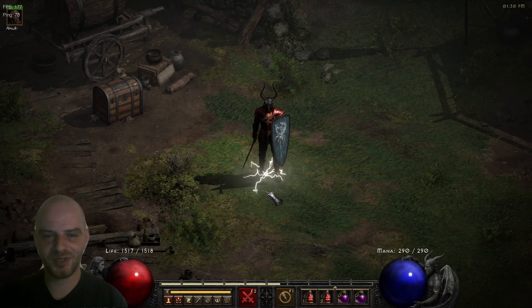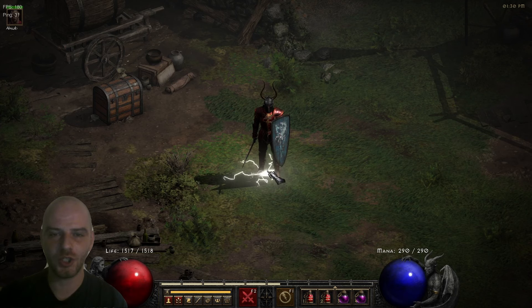Hello everyone and welcome to Logispot. In this episode we're going to have a look at a pretty interesting runeword which is not ladder only and is also pretty cheap, with the highest rune required being Um. The runeword in mind is called Crescent Moon and it's quite powerful especially for the rune investment.